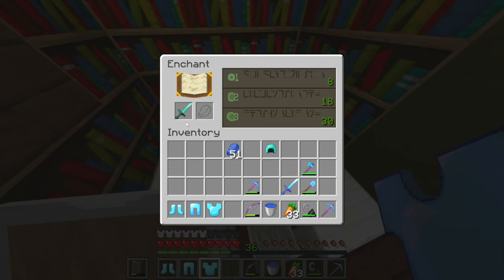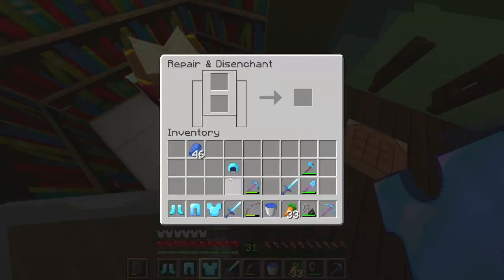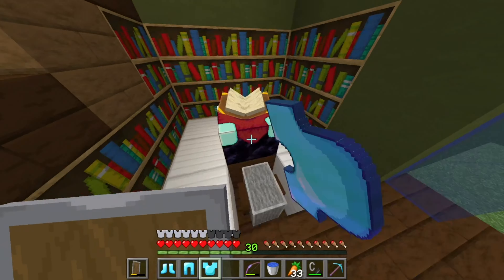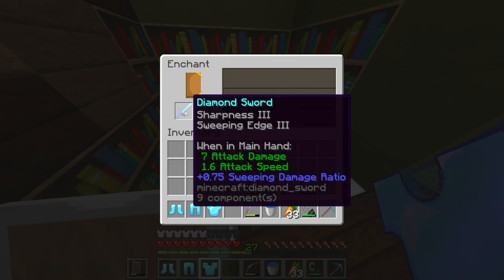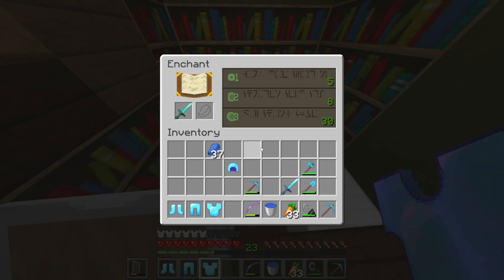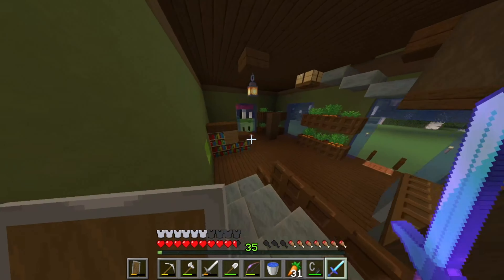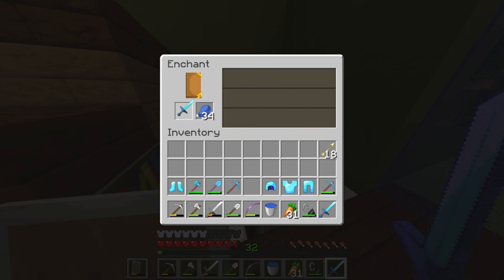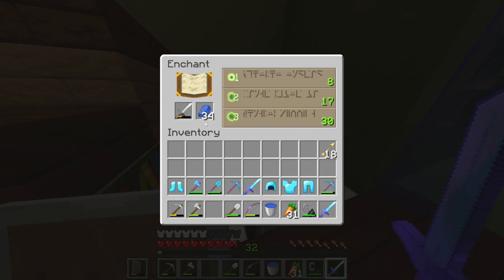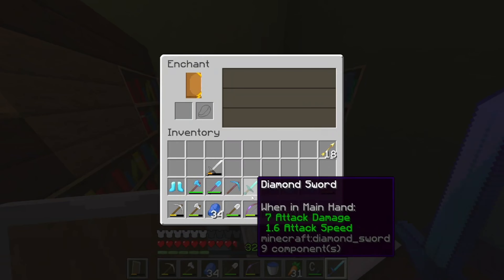I really don't want to pull out a shield. We'll be right back. And I would literally waste like 20 minutes of my time. Here we go — Sharpness 4?! You've got to be joking. At this point I actually don't care. I'm going to dis-enchant it and re-enchant it.